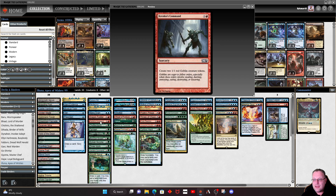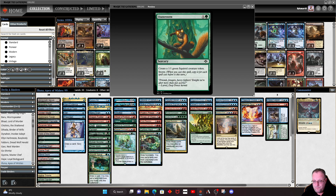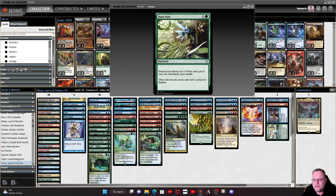Dragon Fodder and Krenko's Command do exactly the same thing for the same mana cost — both give you two Goblins. Chatterstorm is here as well. We do play a lot of instants and cantrip-style things, so we occasionally end up with two mana left at the end of a turn. Getting some Squirrel tokens to mutate onto is not a bad plan. Also, if you've had a big turn with Eluna and Omniscience and cast all your spells, Chatterstorm gives you enough blockers to win the next turn.